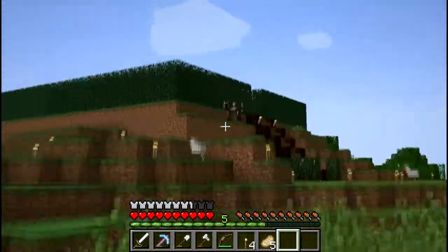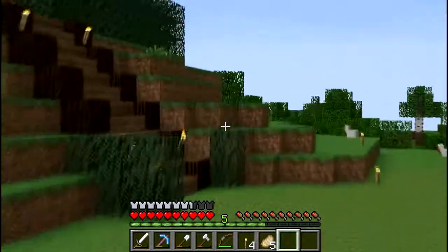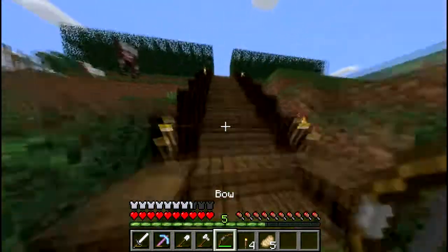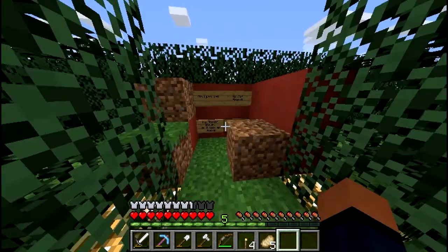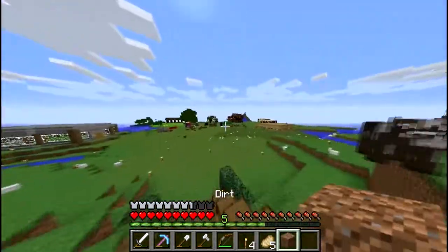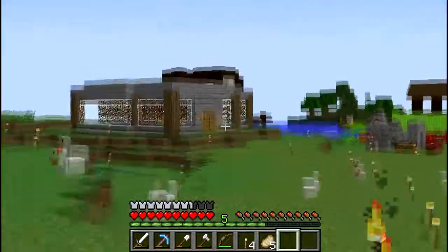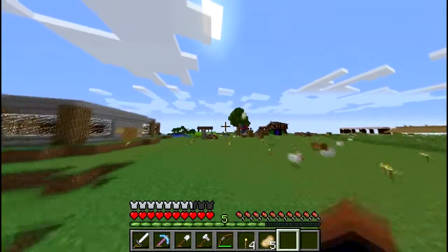And then over here we have... I don't know whose house it is. I can't go in — I don't know, this is not a house I guess. We'll find out what it is soon because it's under construction. Also, we have too many chickens around here — that's crazy.